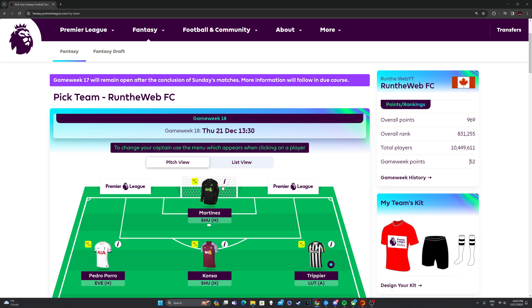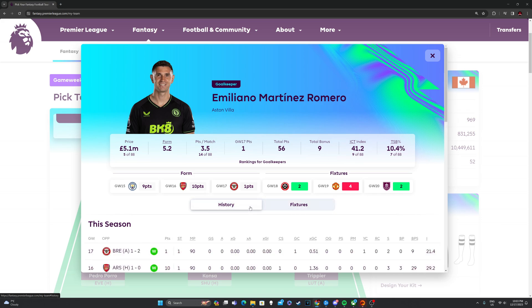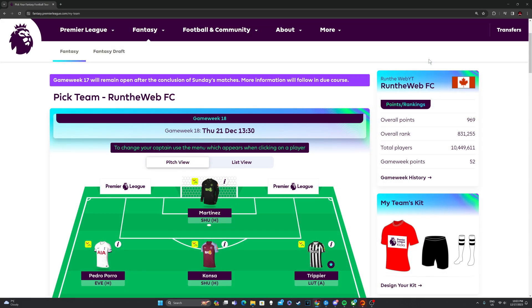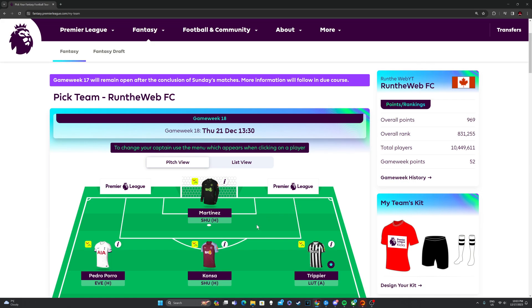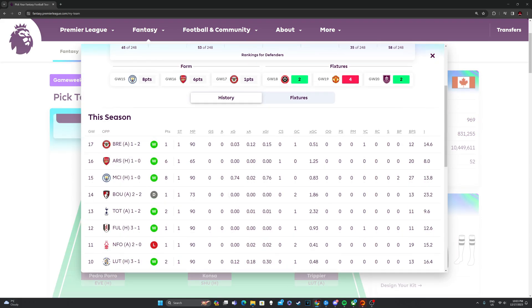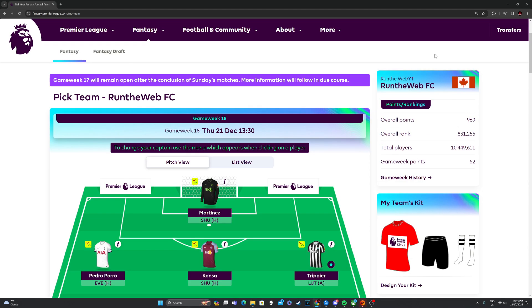We've got Martinez in goal — Sheffield United at home, a very easy game. Sheffield United have the worst attack in the Premier League so I feel like a clean sheet is very likely for Aston Villa. That's why we've also got Konsa to double up. Pau Torres has some injury issues and Cash is not starting, so Konsa is a very safe bet — he's definitely got his starting place locked. He starts every game, so yeah, pretty safe option.